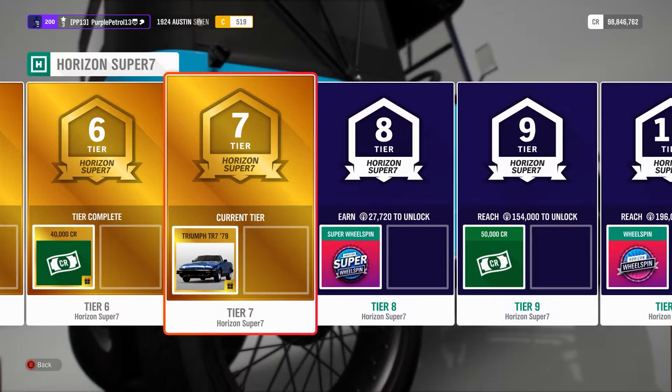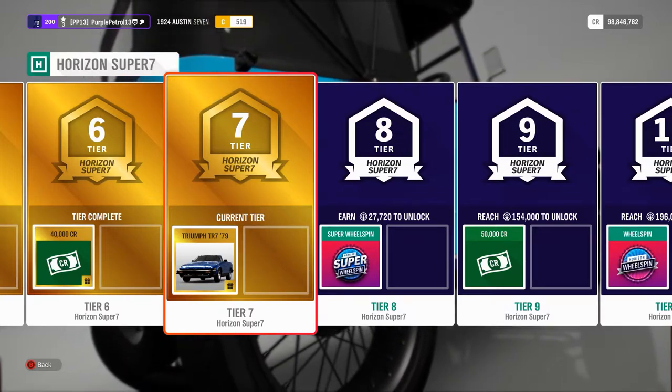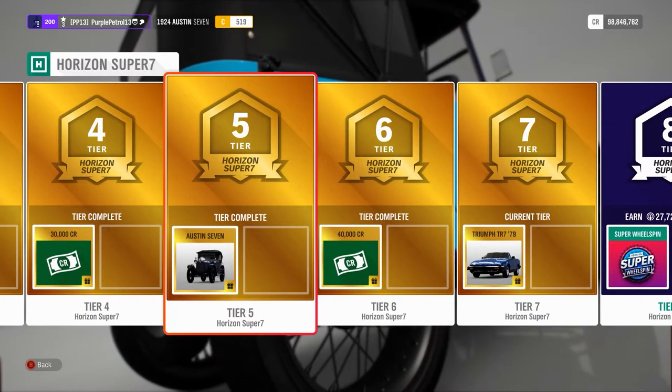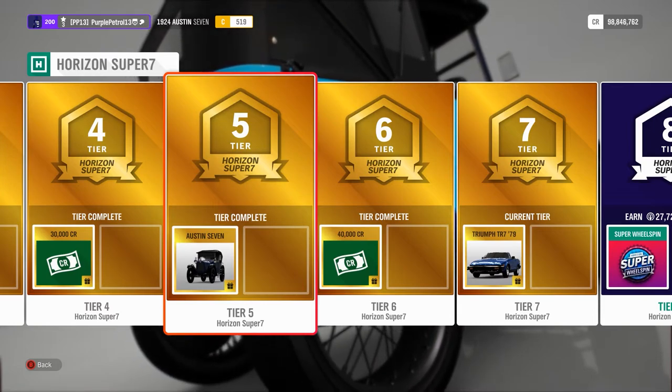It does take a bit of a grind through this to get it, which is a little bit unfortunate. Anyway, that is going to do it for a first look at the Austin 7, and I'll be back later today to test out the Triumph TR7. Then tomorrow I'll be back again to test out the Quadra — the car from Cyberpunk — which is going to be very cool. Something completely, completely different to everything else we've got.